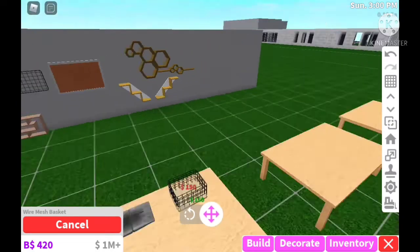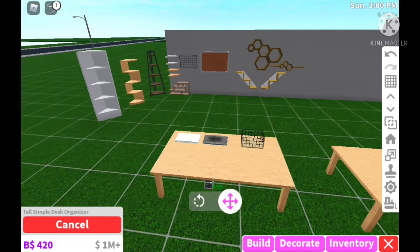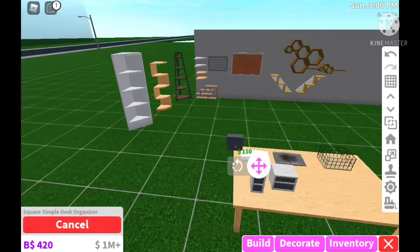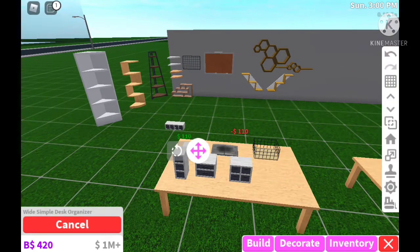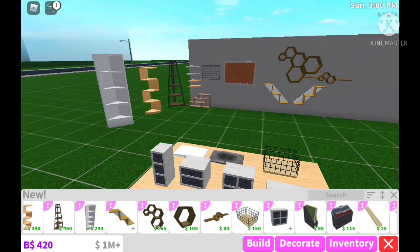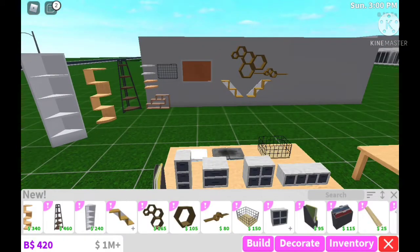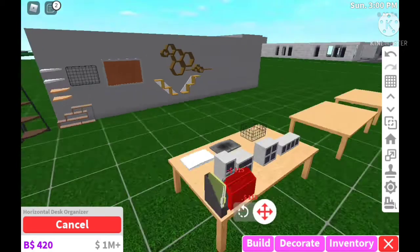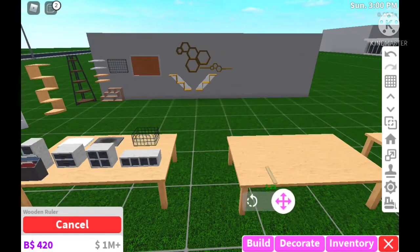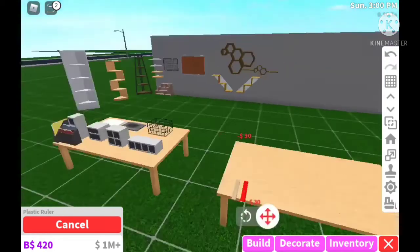They have a wire mesh basket — more storage. This is really shaping up as a storage-focused update. There are square simple organizers in different shapes: the tall desk organizer, the simple desk organizer, the square simple desk organizer, and the wide simple desk organizer. They also added a vertical desk organizer and a horizontal desk organizer. Bloxburg really went all out — this feels like a school or office update.